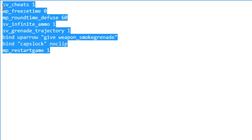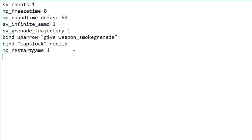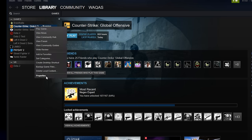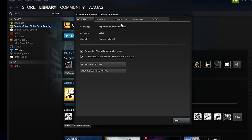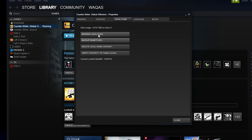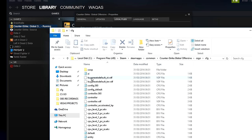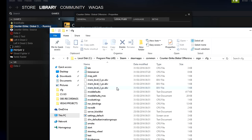Now I'll show you where to put the config file. Open Steam, go to your library, right-click Counter-Strike, hit properties, go to local files, browse local files, then navigate to csgo → cfg, and place the notepad document anywhere in that folder. Here's mine — I named it 'smoke'.